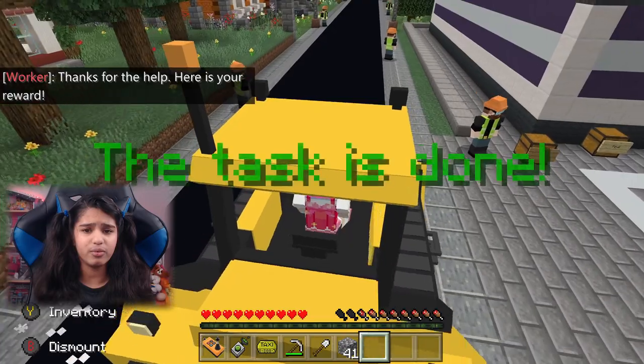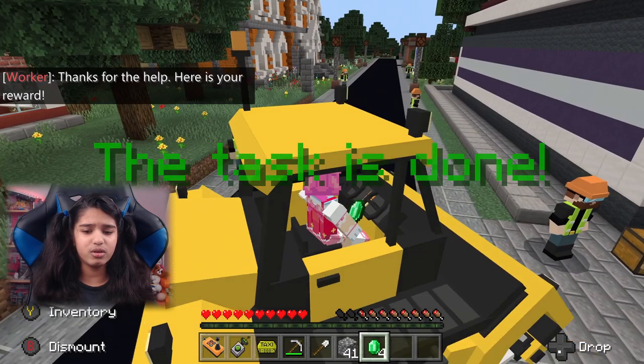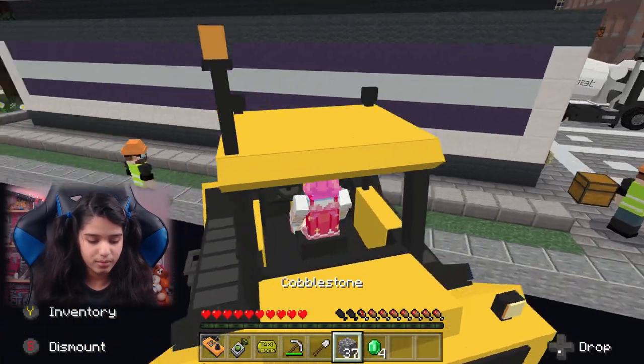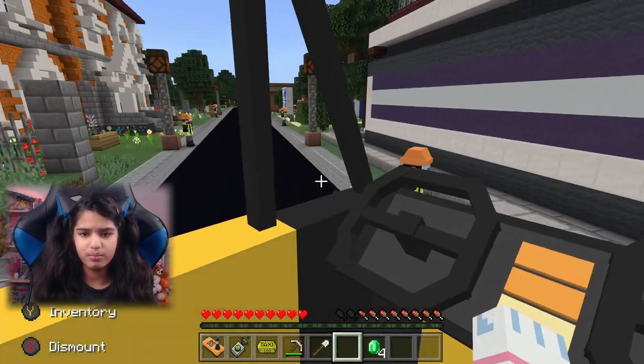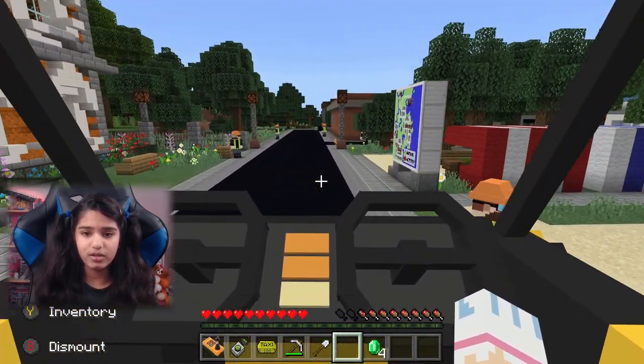'Thanks for the help, here is your reward.' We got emeralds — I just realized we got a bunch of emeralds. Let me just spam those out of my inventory — we don't want them. We need something faster than this to get around the city.